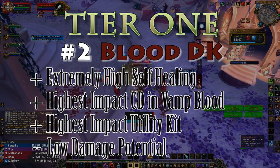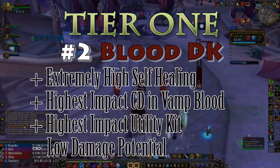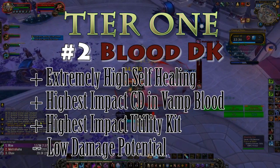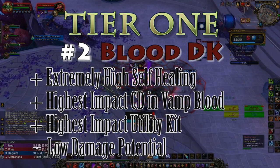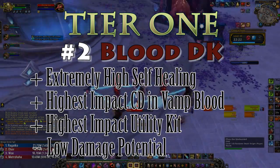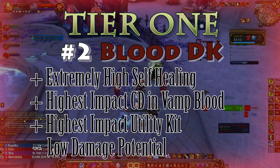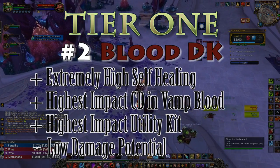In terms of utility, they have the best kit of all tanks, bar none. Battle Res is incredibly useful and can save a wipe or be used for intentional skipping. Death Grip remains the single best utility in the entire game for any role or class, as repositioning mobs in some dungeons equates to a massive DPS increase. Gore Fiend's Grasp was also buffed in 7.2 and is even more useful now. Vampiric Aura rivals things like Elemental Shaman's Ancestral Guidance and has the potential to fully heal a group every second on large AoE packs.